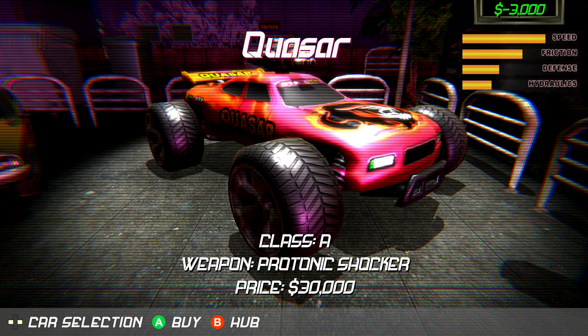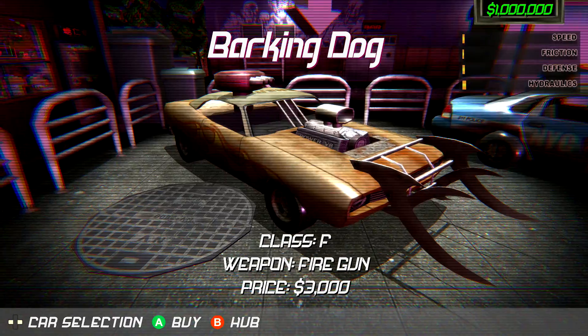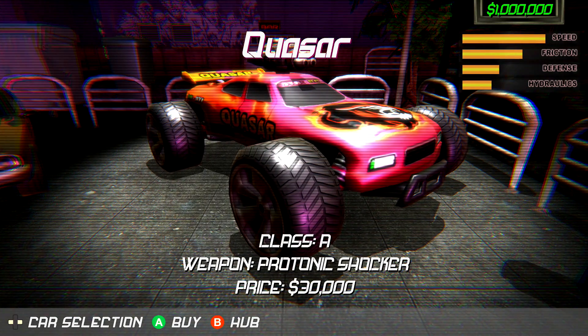And then for the other car, you're going to go all the way to the far right. Again, if your wallet glitches out, make sure you back out to the main menu and then re-enter the shop and everything should be all right. Then just head back to the Quasar, which is going to be the most expensive car, costing 30,000. You should have way more than enough.